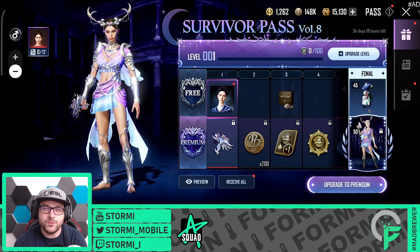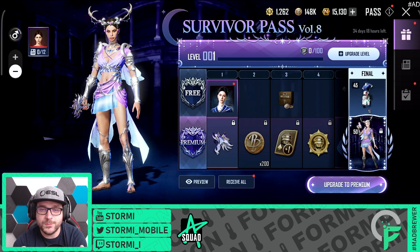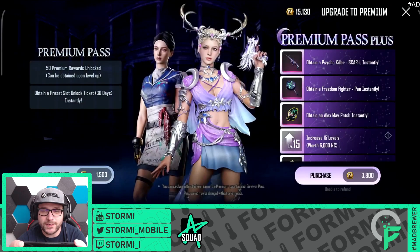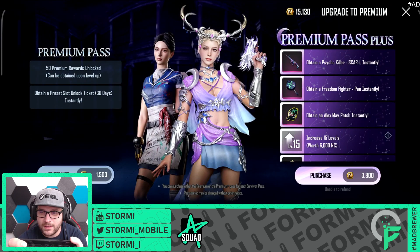There is the Survivor Pass Volume 8 and we will purchase it. We will go for the Premium Pass Plus, but you can win 5 of the Premium Passes — I will explain later on how it will work. By obtaining a Psycho Killer Skyle instantly, so we are getting a weapon, a Pan Skin as well as another patch.